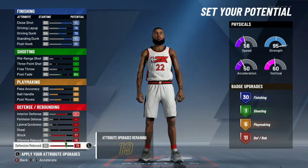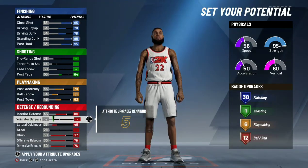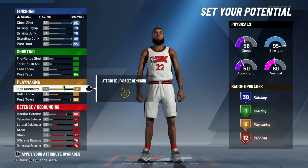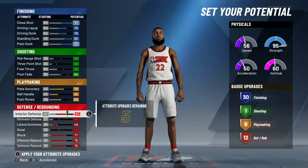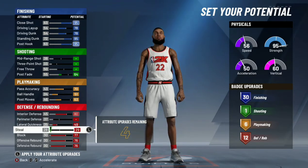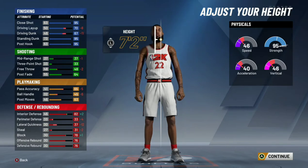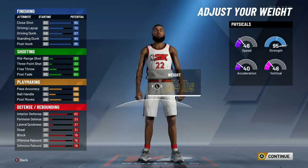Your post fade isn't that high, but trust me, if you put post fade 3 and you know how to do it, you're going to hit your fades. The 95 post hook makes it basically unstoppable in the paint if you know how to play as a post-scorer. And then with 13 defensive badges and 95 strength with max wingspan and 7'2", good luck to someone trying to score on you.